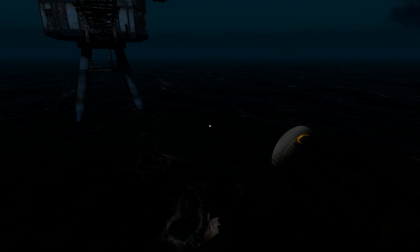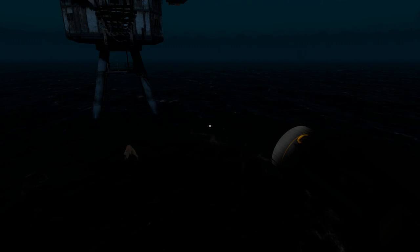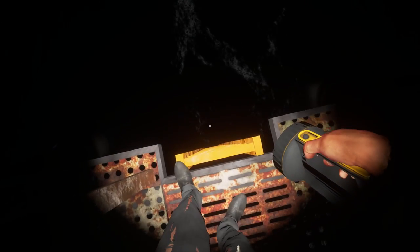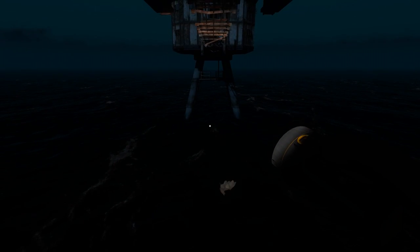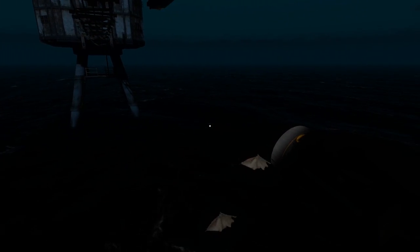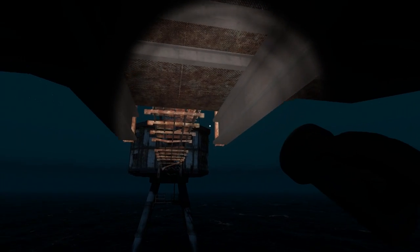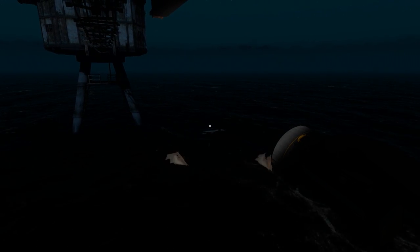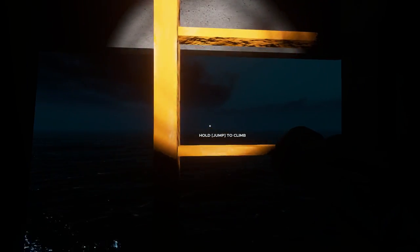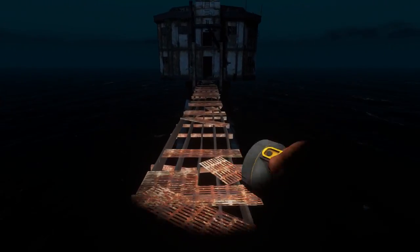Guys, I have no idea what to do. That was something straight out of a horror film. The shark got so pissed it flipped the raft, and I have no idea how to flip it back. I scrambled to the sea fort ladders to get to safety. I've got limited light, no raft — it seems to be drifting away. Maybe I could jump off the ladder onto the top of the raft. That's the only thing I can think of doing, otherwise I'm waiting until daytime. There's a reason I've never fought a great white before in this game.